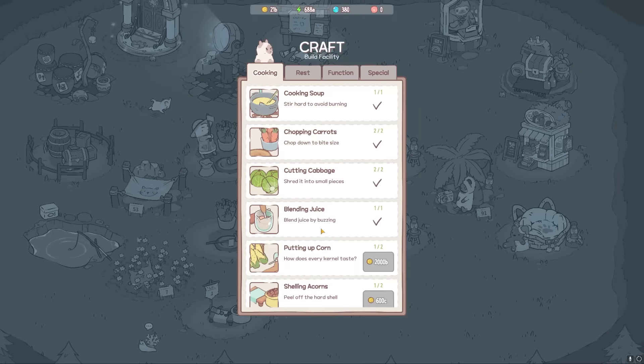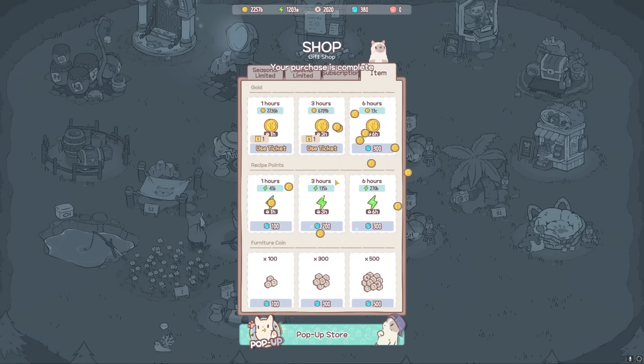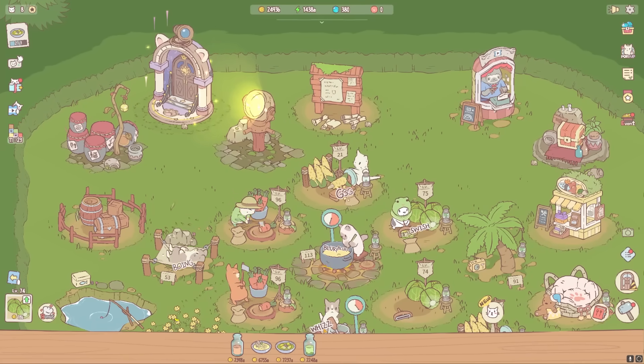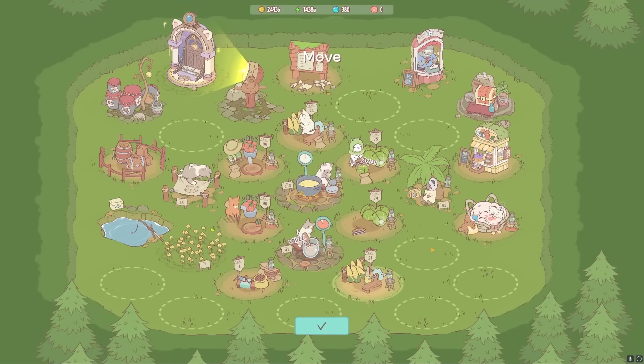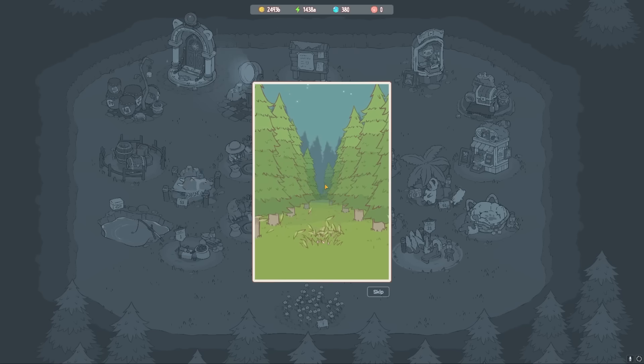How much does it cost to build a second one of those? Oh, 600C — I haven't even hit that once yet. Let's just fast forward an hour or two. That lets me buy a second corn shucking station, I guess — I forget what the terminology is. Come on, cat with a good corn ability, come on — luck be with me. Broccoli? I don't even have that unlocked yet, man.